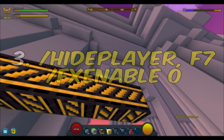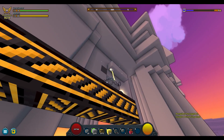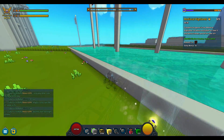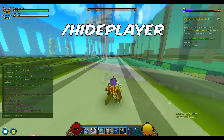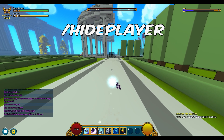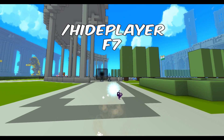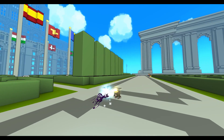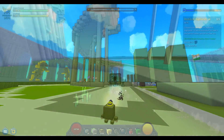Tip number three: hide player command, F7, and the fx enable command. Early on I was crap at showcasing my builds — I may still be — but at least I know how to use /hide player and F7 to remove all unnecessary stuff from my screen, leaving only the thing I want to take a picture of or film. /hide player is self-explanatory — it makes your character invisible. To get your character visible again, use /show player.